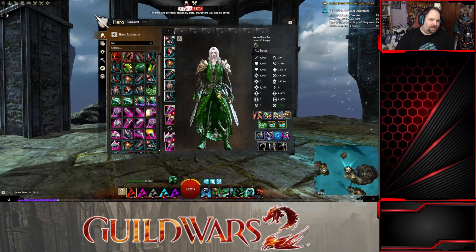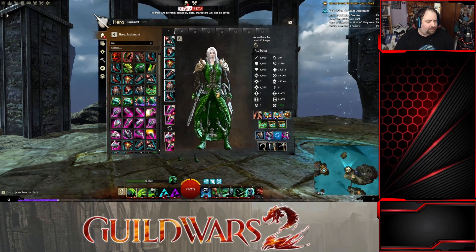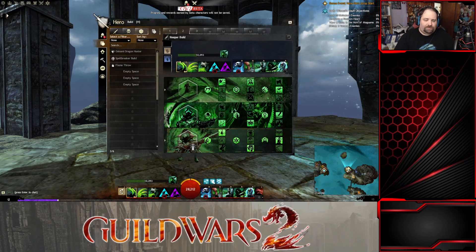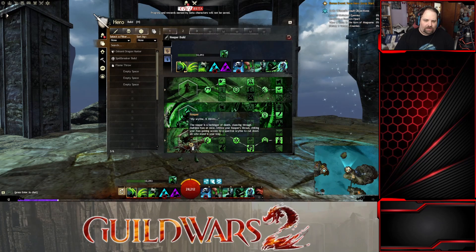The double sword setup is kind of interesting, but I don't really like how slow the attacks are. So I'm going to recommend doing an axe/sword build. I've always been a big fan of axes for the necromancer — a lot of self-healing you can do, and it's overall pretty strong. The build I have uses axe as primary, sword as secondary, with Spite, Soul Reaping, and Reaper.